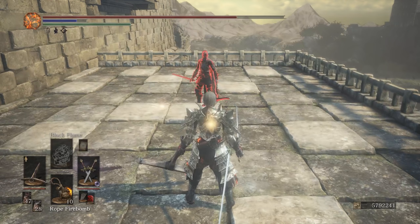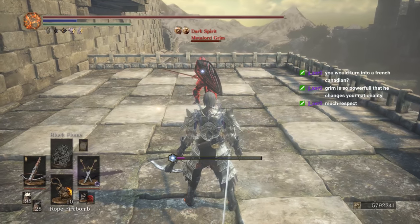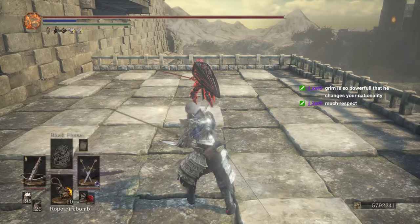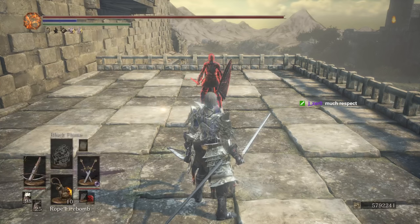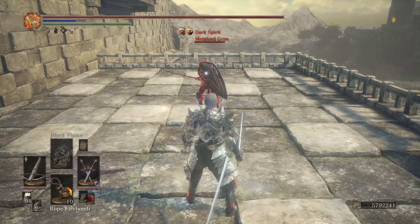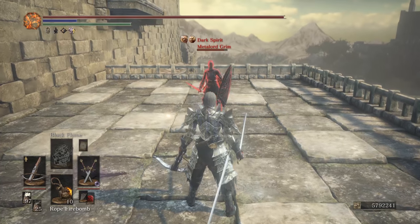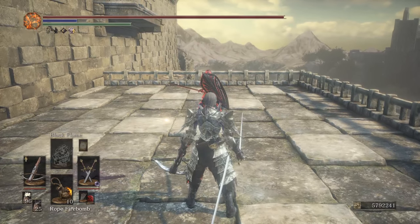Crossbows deal thrust damage and thus benefit from counter damage and the effects of the Leo ring - notice the difference, going from 9 to 28 damage. The knight's crossbow is really powerful for chipping people to death, but it's a bit inefficient on bolts. Against the Black Knight Shield and similar shields, the knight's crossbow deals really good chip especially with lightning bolts, though lightning bolts are a bit harder to land than exploding bolts.